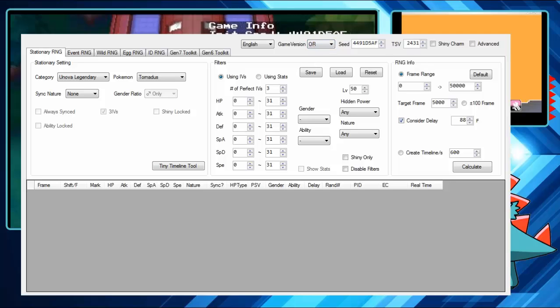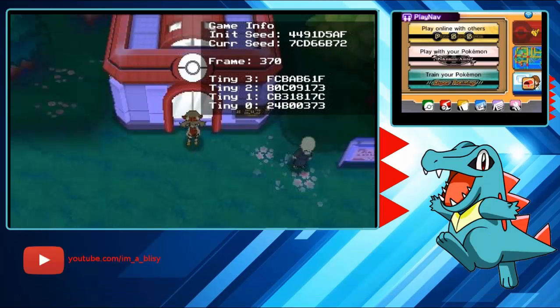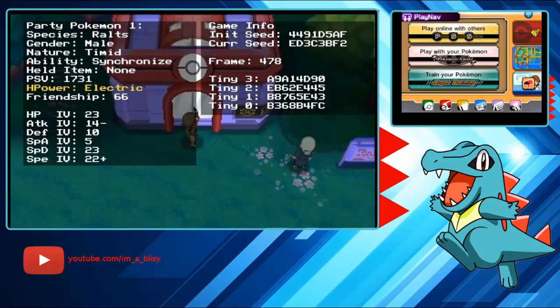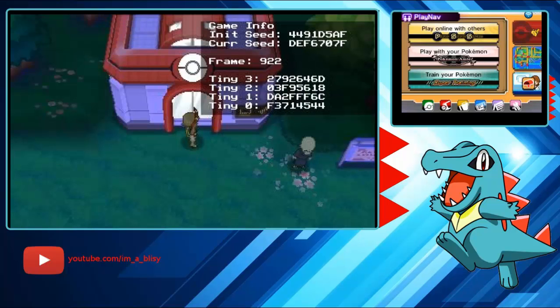If you want a shiny — and I will be going for a shiny today — unpause with Start, then hit Start and Right and your party Pokémon will come up. Then hit Select and Left and it'll show your Trainer Shiny Value. Send that away with Start and Right again. With that out of the way, pause again with Start and Select.